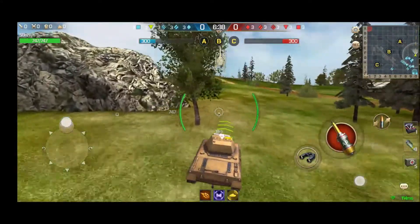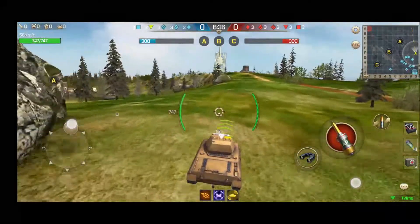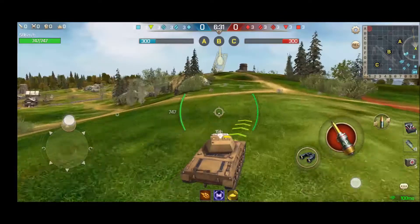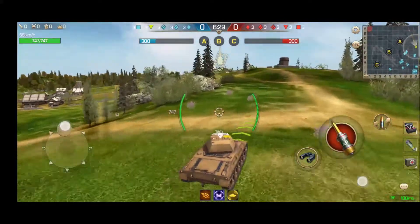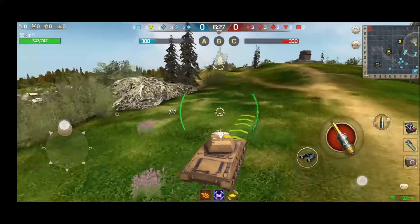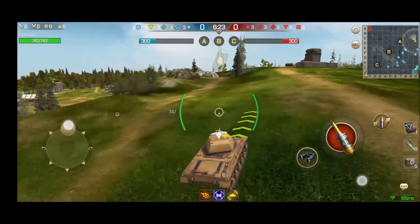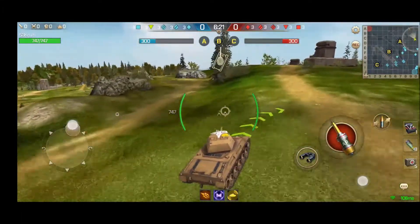One of the worst maps for SPGs is the new winter map, just because there are so many mountains, valleys, and ridges — it's hard for the SPGs to target a larger portion of the map when you compare it to, say, this map or the desert map. So you have to keep that in mind.